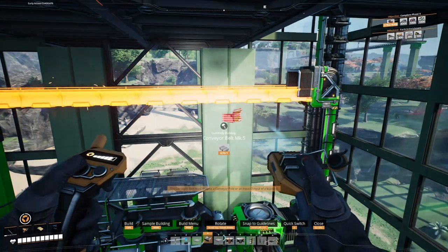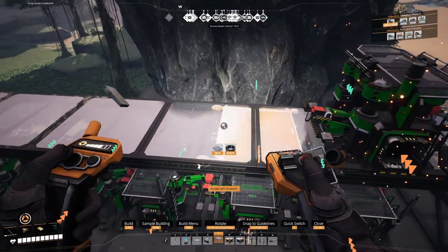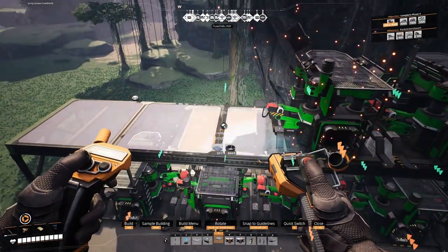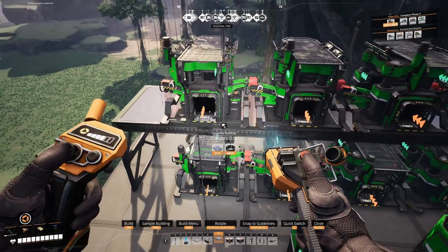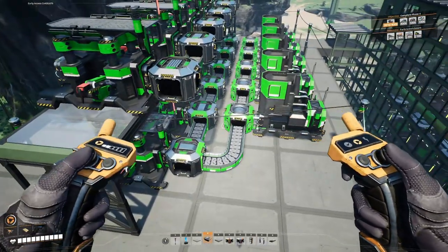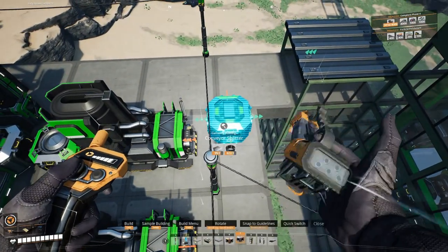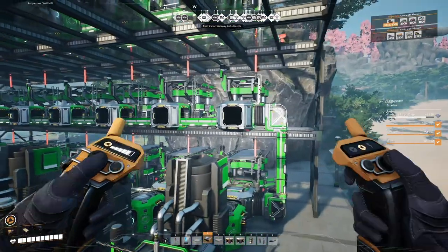We need a ton of wire — 1080 wire per minute. This is 20 smelters of iron ingots and 48 constructors of iron wire. Iron wire is a great alternate recipe since it eliminates copper, but it comes at the cost of using way more machines and taking up a lot more space. This is a ratio of 5 smelters to 12 constructors, so we're going to build a stack of 4 modules of that combination, where each floor is a 4 by 8 set of foundations. This will make for a pretty tall building, but it's better than sprawling it all horizontally outside the bounds of our design.